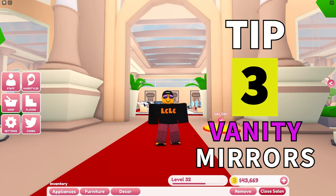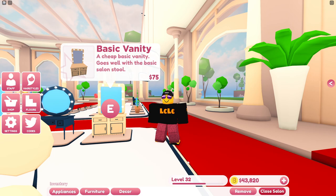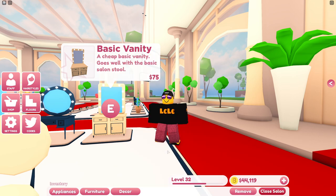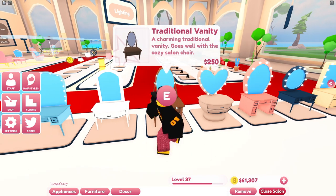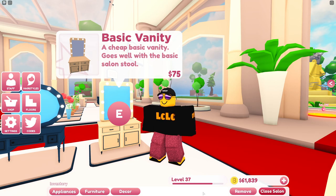Tip 3. Let's get into the real technical stuff now. We're going to talk about vanity mirrors. There are various different vanity mirrors to purchase - some are cheap at $75, some are more expensive. I'm just going to be using the $75 ones because at the moment none of the other ones do anything. They increase in price however there's no multiplier as far as we can tell. This may change in the future; if it does I'll leave a comment down below. All you want to do is get the basic vanity - this will save your money so you can spend it on my next tip.